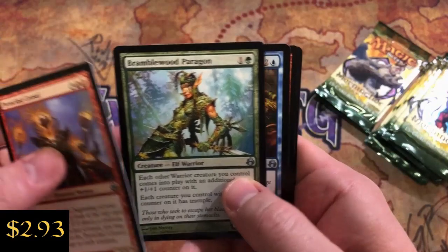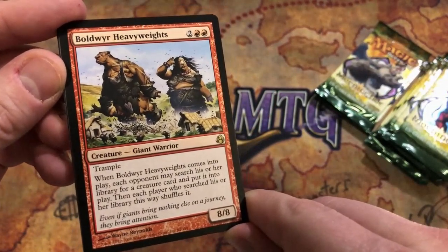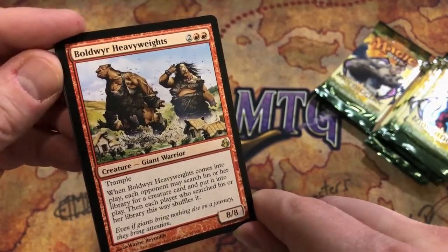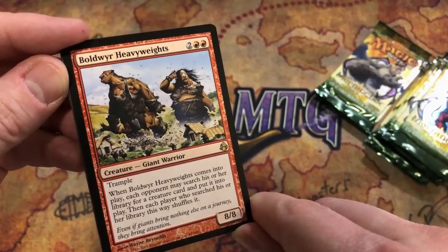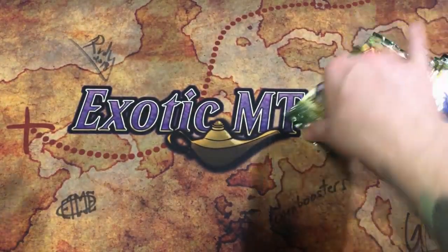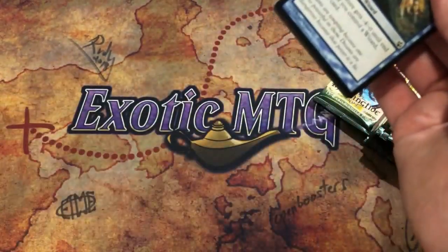Pack 22: Pyroclast Consul, Bramblewood Paragon, Thieves' Fortune, and a Boldwyr Heavyweights - two and two red for an 8/8 Trampler. When it comes into play, each opponent may search his or her library for a creature card and put it into play, then each player who searched shuffles. So for four mana you can get an 8/8 Trampling Giant Warrior? That seems really good - 8/8 for four is good already and it has Trample. Seems really decent to me.